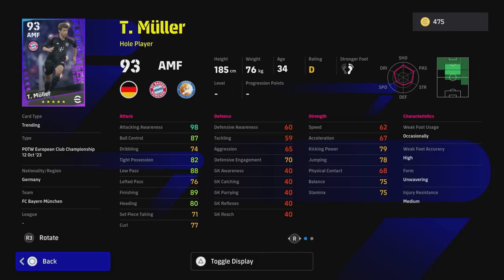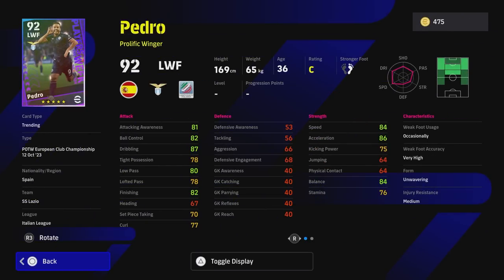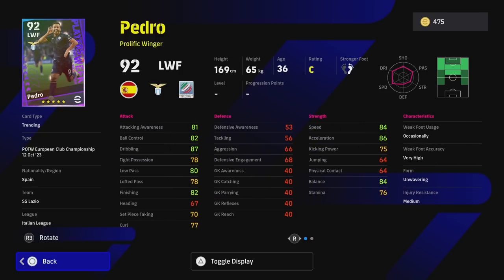Pedro — not as fast as he probably would like since he is 36 years of age now, but 86 acceleration at that age is still phenomenal. Again you've got that super sub — you've got a lot of these players that are impact players. These are players I would be springing in off the bench. Once you put a player into an impact player tier, saying I'm not going to be starting Pedro, I'm not going to be starting Müller — when they are impact players they take on a different role and a different category. That is why I would recommend getting a couple of these guys if you do not have any super subs yet.